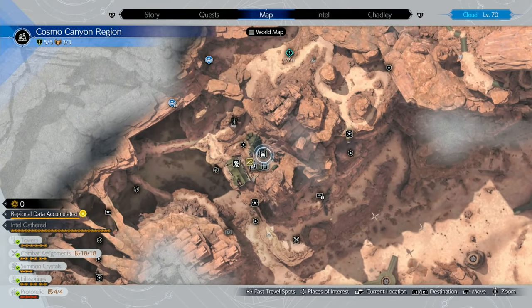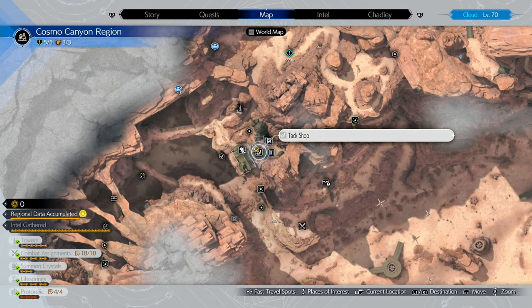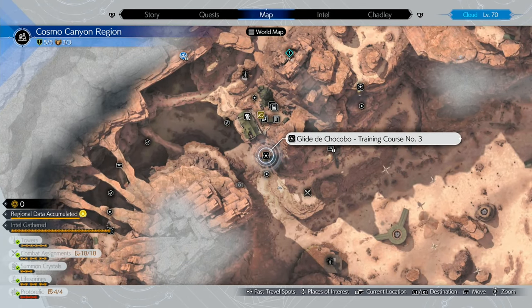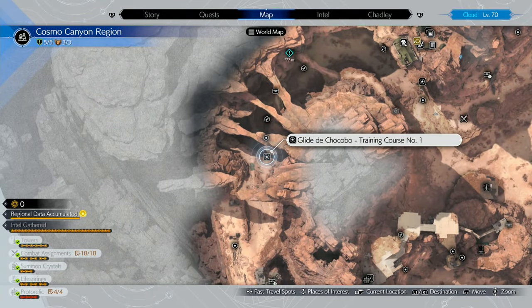What's up guys, Celestia here again, back with another guide. This is just a quick little guide for the Glide to Chocobo minigame, because I know a few people have trouble with this. I'm going to show all three trials, even though the first one is the simplest one ever.